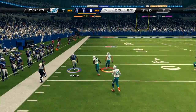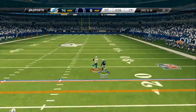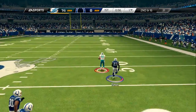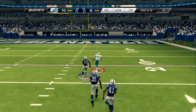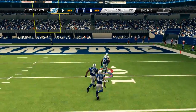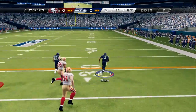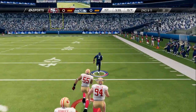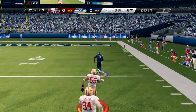This is Reggie Wayne — actually, Brian Hartline — turning on the Jets, getting to the sideline and gaining about 50 yards after the catch. One of the slowest wide receivers known in Madden. He's laughably slow, he's just slow. And he's turning on the Jets with this technique. That is what makes it so crazy and that is what makes it a glitch.